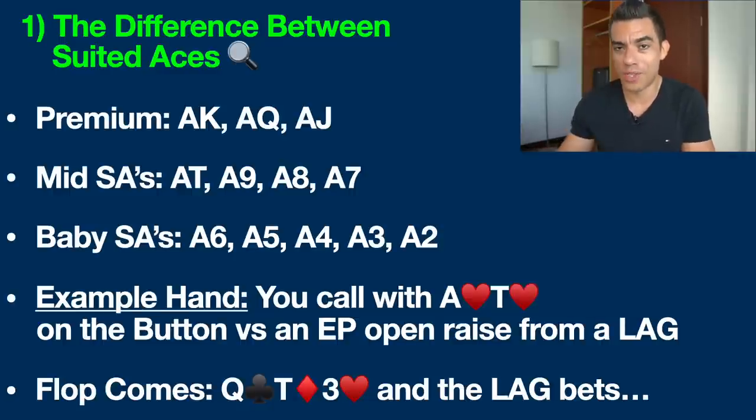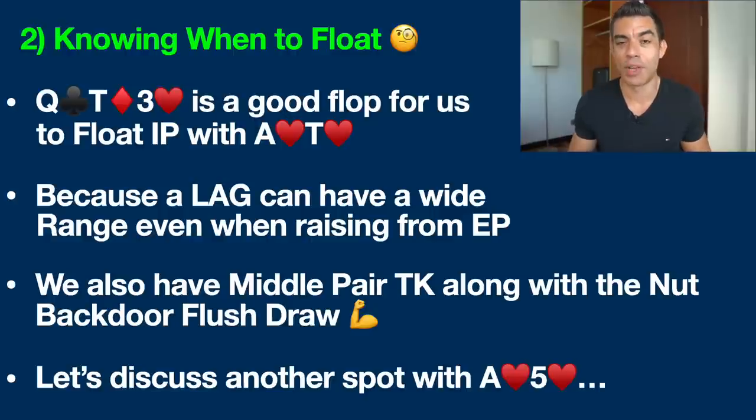So the flop comes down: queen of clubs, 10 of diamonds, and 3 of hearts. Very interesting board. The LAG makes their standard continuation bet here. What should you be doing?